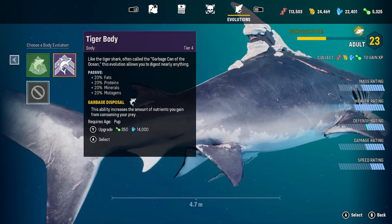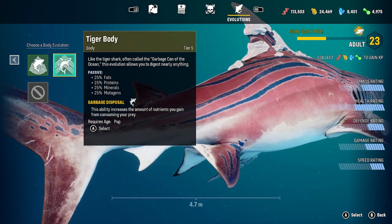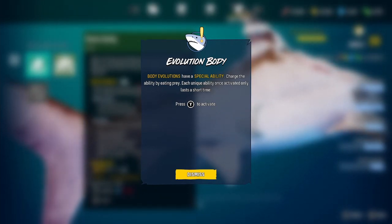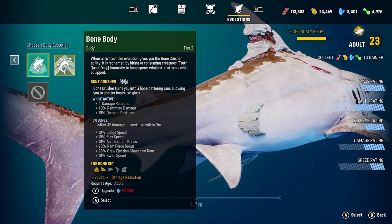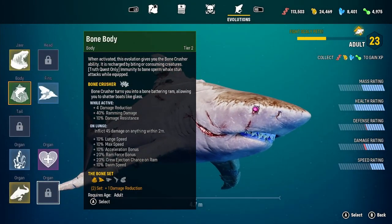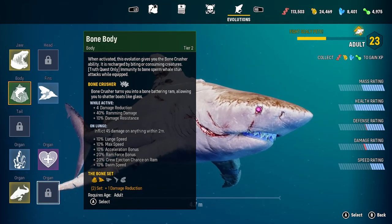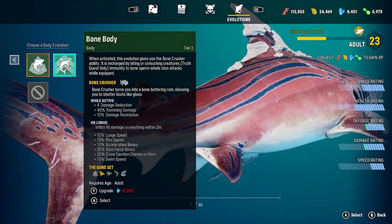I think we're gonna upgrade. Well, hold on, let's upgrade this one while we can. We'll keep the tiger body for now. Let's look at this one real quick. Wait, this has a unique ability? Oh, that's cool. I just wanted to see what it looked like. Wow, that is menacing. We're gonna keep the tiger body for the moment.